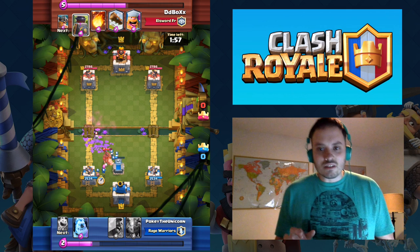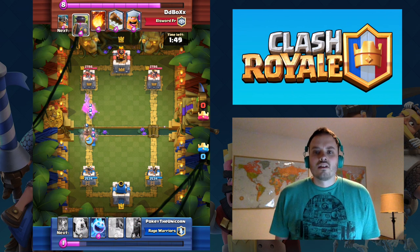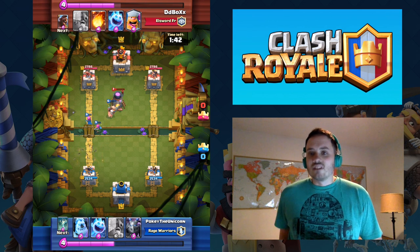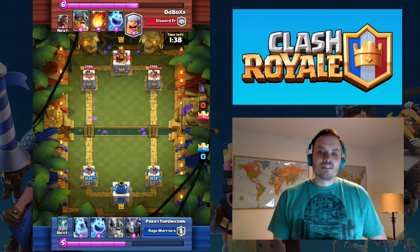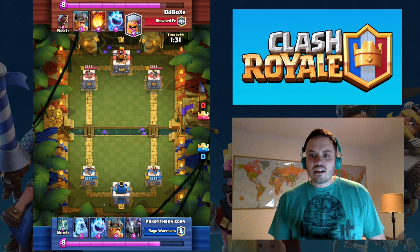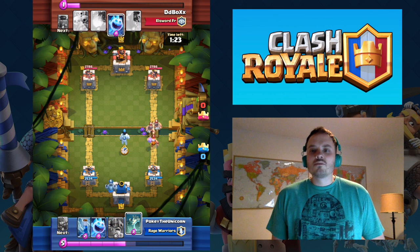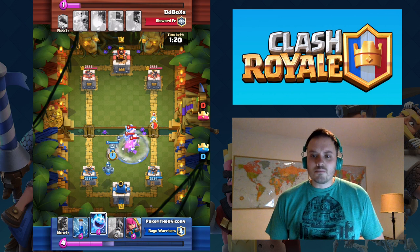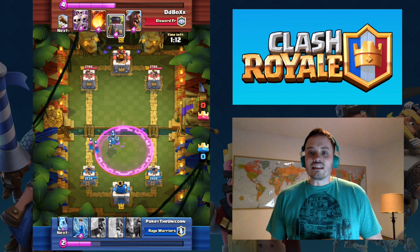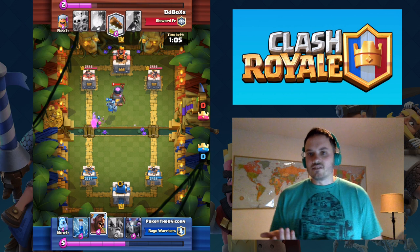I also carry the Tombstone because of Hogs — it sucks the Hog in just like it does the Elite Barbs, and then gives you a counter push. The Tombstone is also really good versus Sparky, the Giant Skeleton, the Large Pekka, and any kind of giant. It's going to distract and give you a good counter push. Right now he hasn't gotten any damage on my tower, and for a level 10 versus a level 9, that's not bad for me. He's pushing with the Lumberjack and Elite Barbs at once — if you place the Tombstone in the middle, it pulls them over.